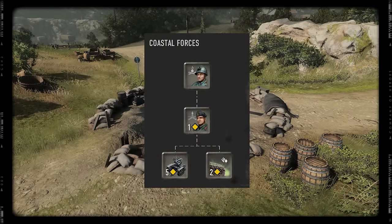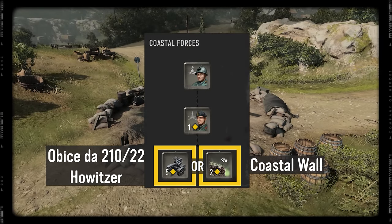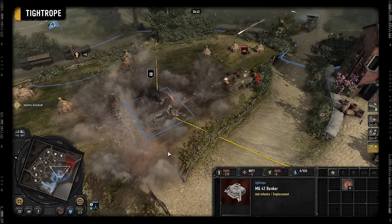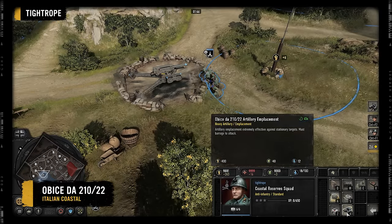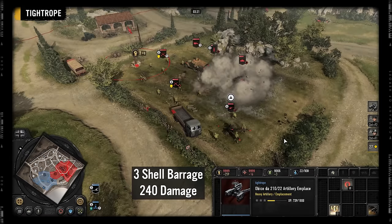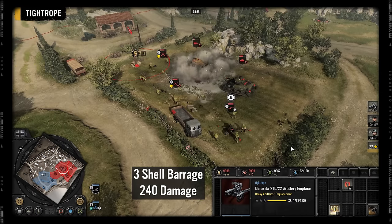The final tier in Coastal Forces gives you the choice between Coastal Wall and the Opeche Howitzer. Coastal Wall decreases the cost of defenses and mines by 35%, a great option if your emplacements are being hammered by the enemy and you need to rebuild. If you select the Opeche Howitzer, you can construct it for 400 manpower and 40 fuel. It fires 3 heavy shells that have higher damage and a larger AOE compared to the British BR 5.5, however the Opeche has a slow rate of fire and a long cooldown.